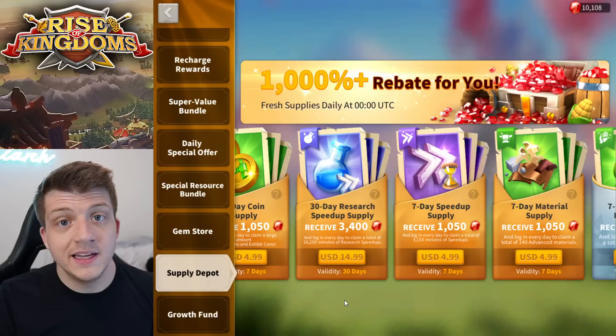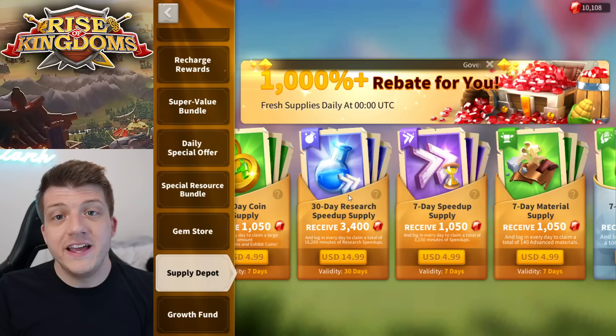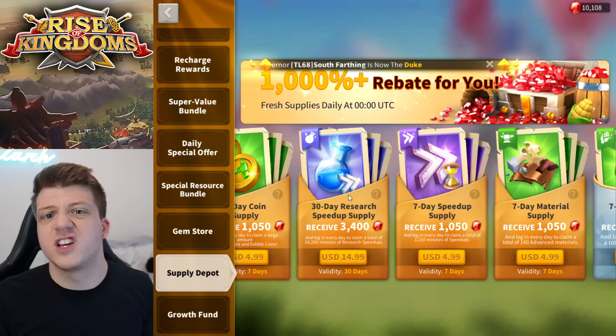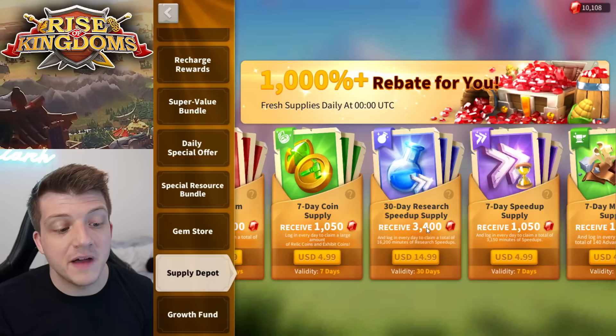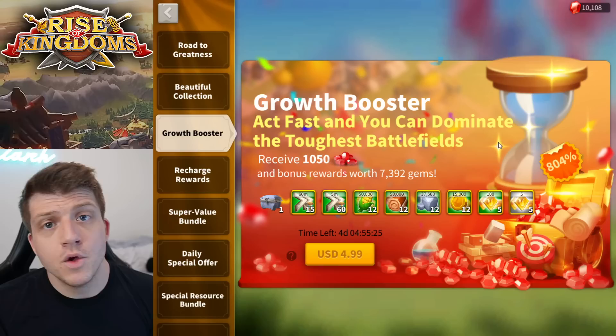Next, the 30-day research speed-up supply is actually pretty good value if you don't have T5 units yet and that's what you're focusing on. If you already have T5 units, you don't want to buy this. It's for those pushing for T5 — maybe you want to time your T5 upgrade with a Mightiest Governor event to push a ton of power and gain sculptures. Stacking these research items and saving them to use all at once for a Mightiest Governor is a really good strategy. At $14.99, this is another 30-day supply you obtain over time.